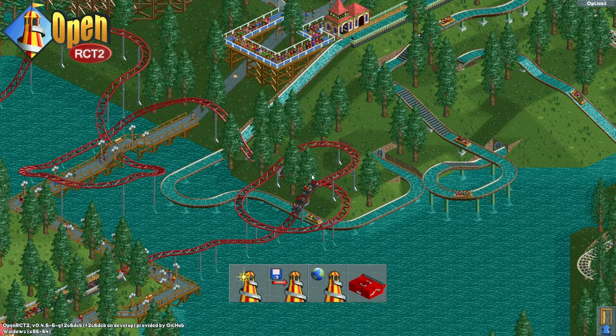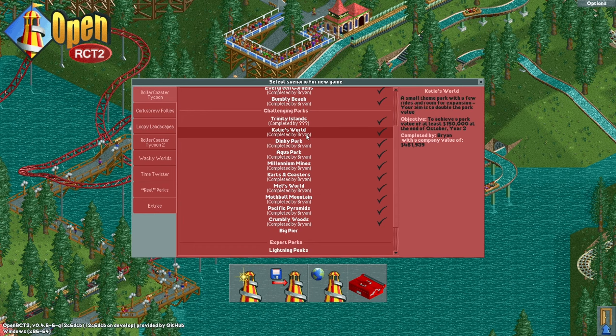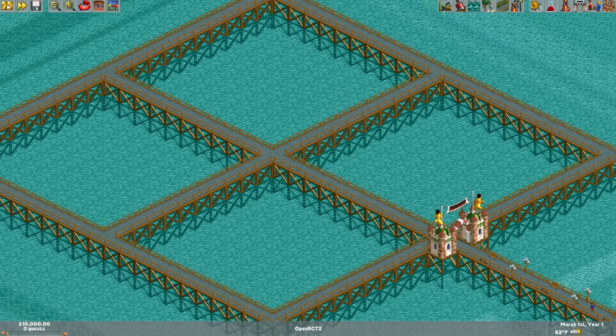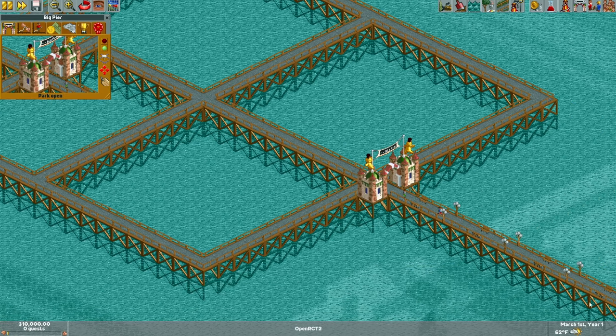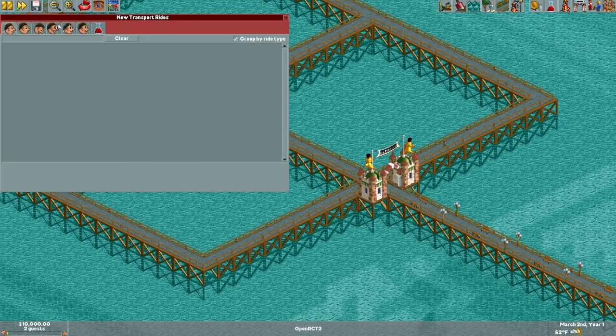Hello and welcome to another Roller Coaster Tycoon playthrough video. Today we are doing the last of the challenging parks, which is Big Pier, where the objective is to have 600 guests crammed into this tiny little space by the end of year two. I think that'll be really easy. Let me quickly open this so these people don't get turned away. Come on in, my friends! Right now it's free because I don't have any rides — I'll have to change that.